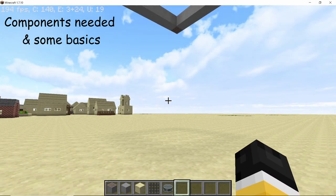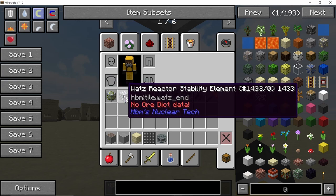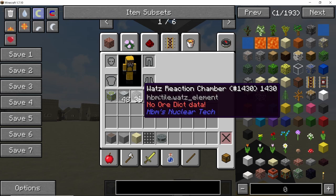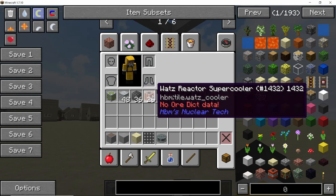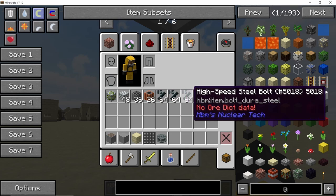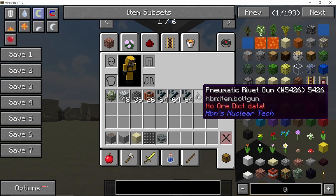Let's start with the components needed in order to build this reactor. The main component is the Watts power plant core component, then 48 Watts reactor stability elements, 36 reaction chambers and 26 Watts reactor super coolers. Along with this you will need three stacks of high speed steel bolts and to use these bolts you will need the pneumatic rivet gun.